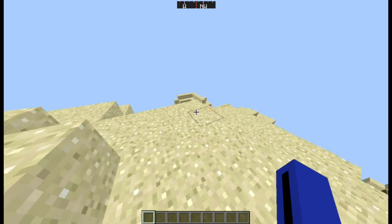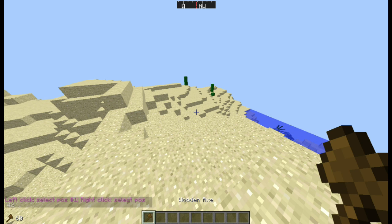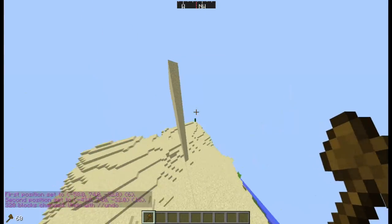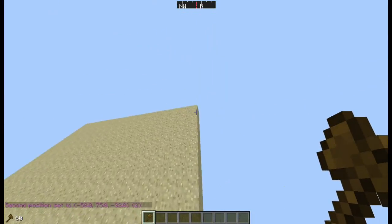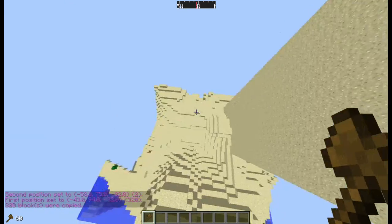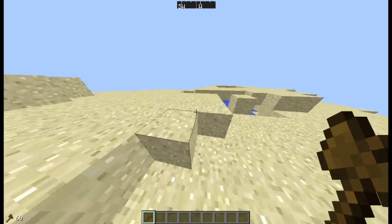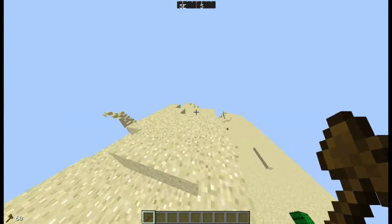In single player I use WorldEdit, which lets you quickly build and remove things with ease. For example, slash stack 20 — boom, easy as that. You can set positions, use slash copy, and then slash paste to restore things. So if a cannon blows up, you can just paste it back. I use this mod in single player — like for thumbnails — because it's much easier to create a 40 by 40 green backdrop using WorldEdit than by hand.